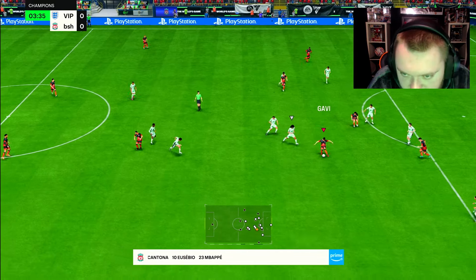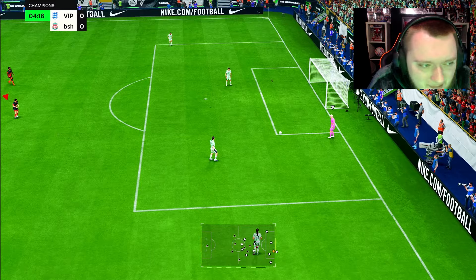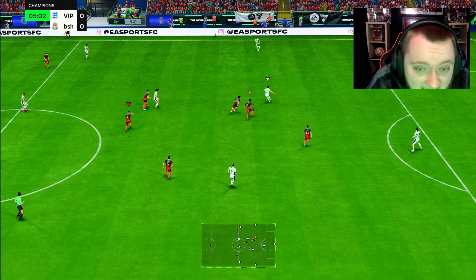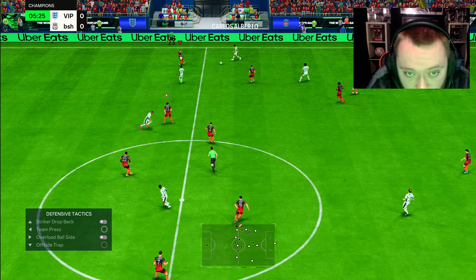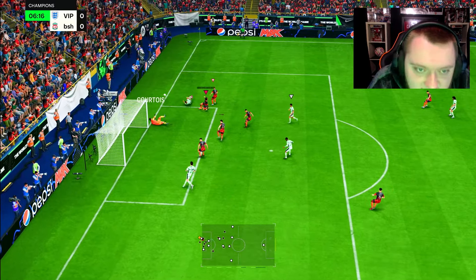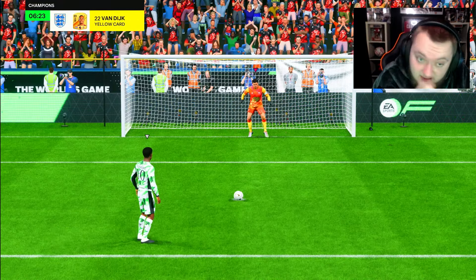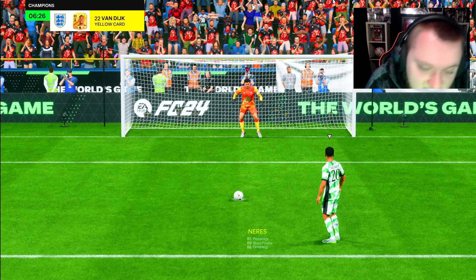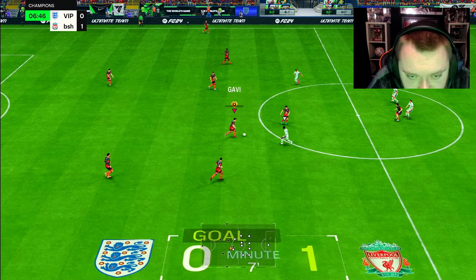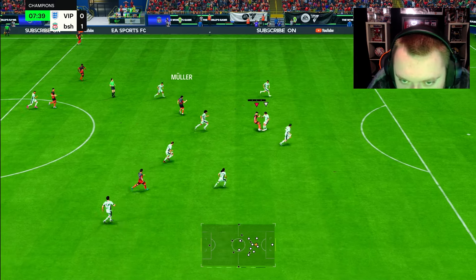Gavi is straight away in - oh yes, off the bar! He doesn't have a lot of shot power, but the fact that he can get them on target and that close is a positive. The opponent takes a penalty with Neres - he scores, going one nil up. We should have scored with Gavi or Solanke. His passing feels so good though.